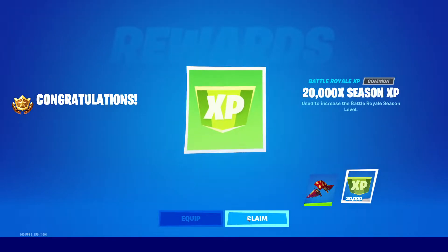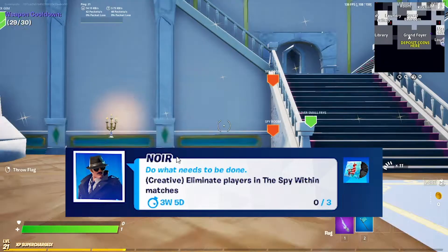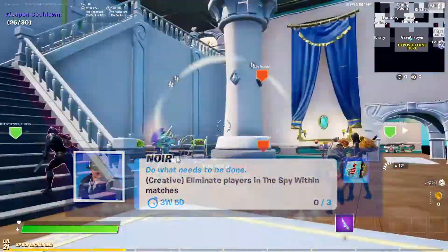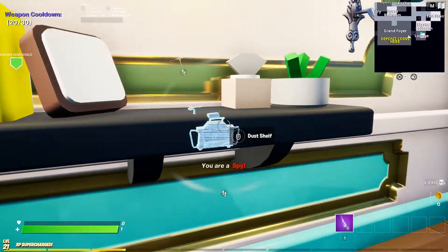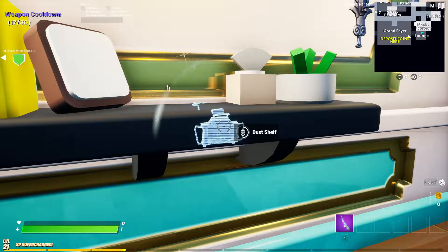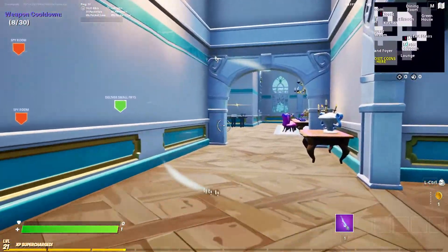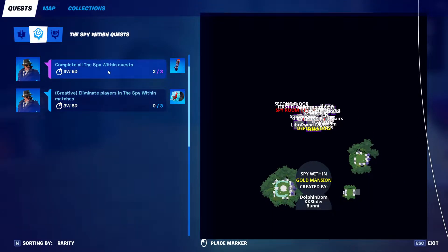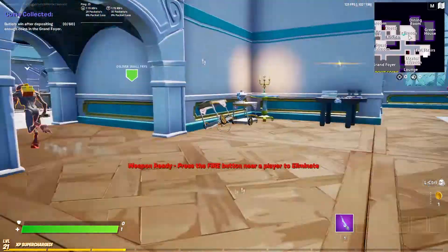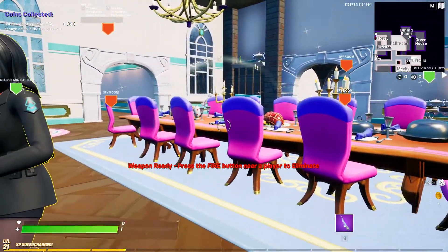Now let's move on to our final one of eliminating players when you are the spy. For the final quest, just like I mentioned, you do need to be the spy to complete this one as the challenge is to eliminate players. So basically to do this you need to load into enough games where you eventually become the spy. As you can see on the screen I am the spy in this game — it is completely random whether you get the spy or not. One thing to note about being the spy is you can actually still do quests even though they don't actually give you anything, but basically your goal when you are the spy is to kill everyone else.